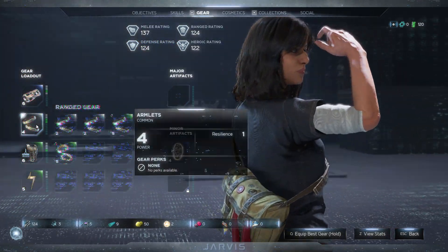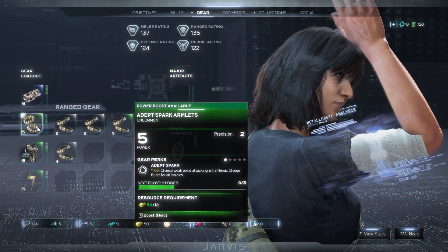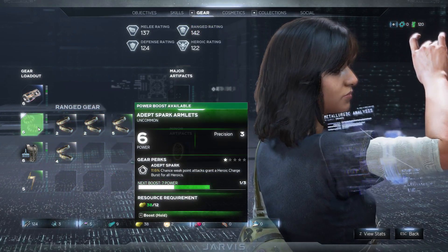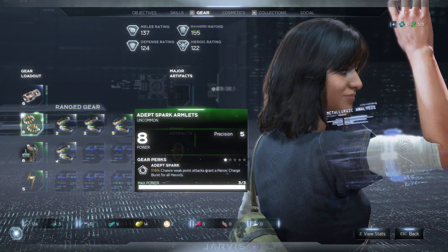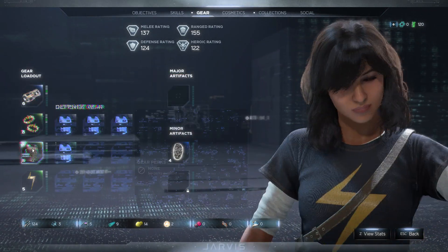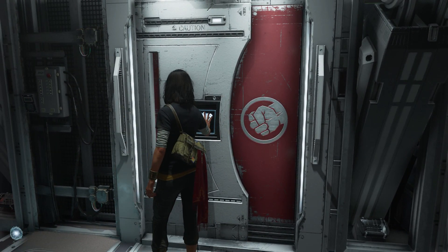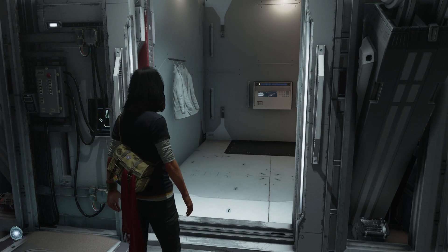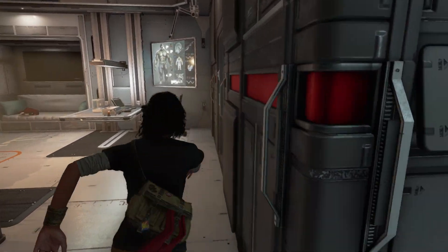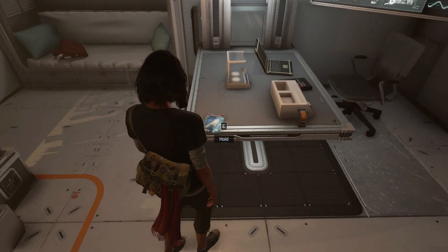Okay, level five. This is more battle, right? We can boost this one. Anyway, let's give this a try. Max power now. Oh, it's accessible now. Oh, this is Bruce's room!